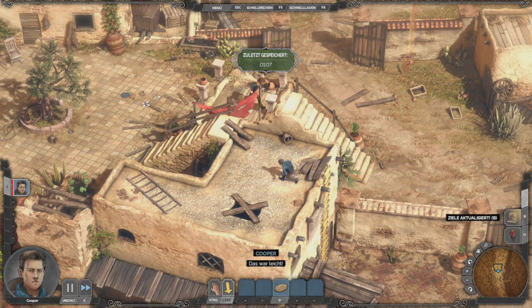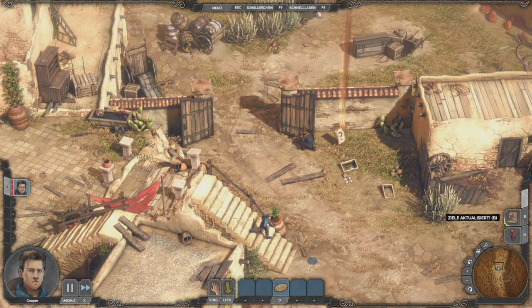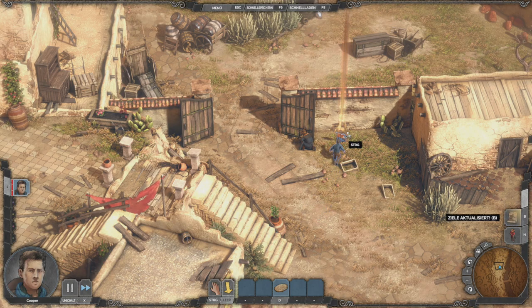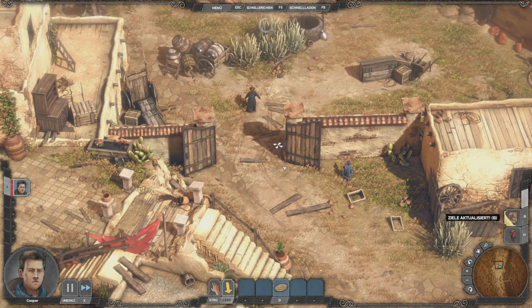Und dann können wir hier weiter. Während du geduckt bist mit der Leertaste, kannst du dich durch die dunklen und gestreiften Bereiche des feindlichen Sichtkegels bewegen. Und stehst du geduckt auf einem Dach, bist du für die Wachen drunter grundsätzlich nicht zu sehen. Das heißt, auf einem Dach seid ihr grundsätzlich erstmal safe – geduckt natürlich. Schnell speichern.